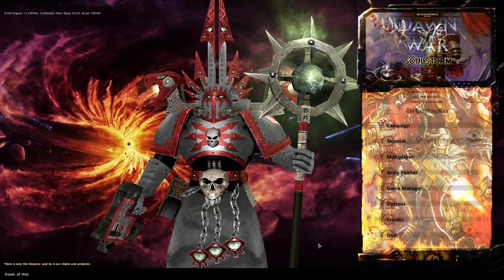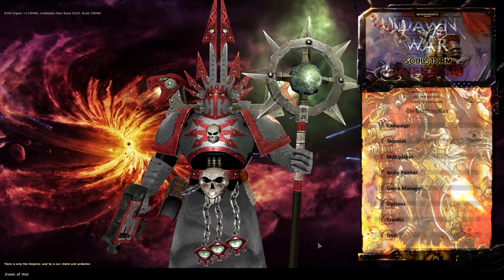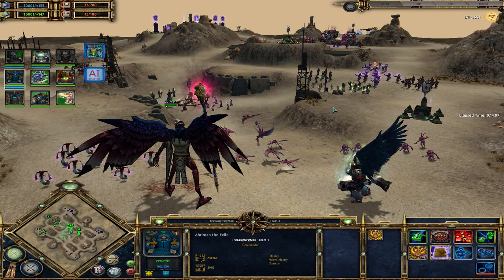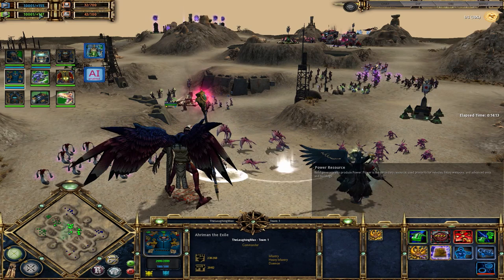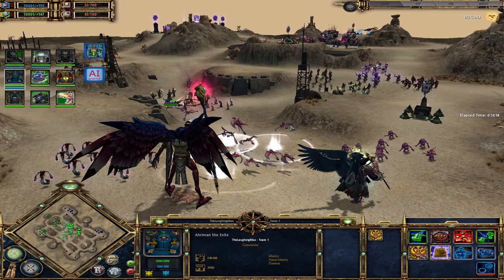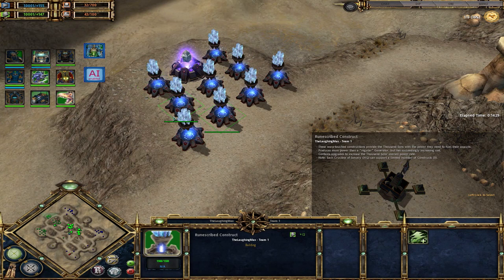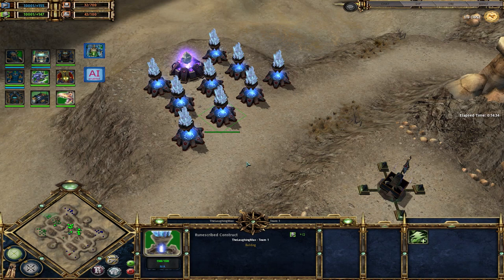Now we jump as usual into the save game where we talk about all the finicky little detailed things. Here we are in the save game where we see all the beauty of Thousand Sons and the different unit types. As usual we will first talk about resources. The resources are the standard requisition and power, and the acquisition of these is also pretty standard.